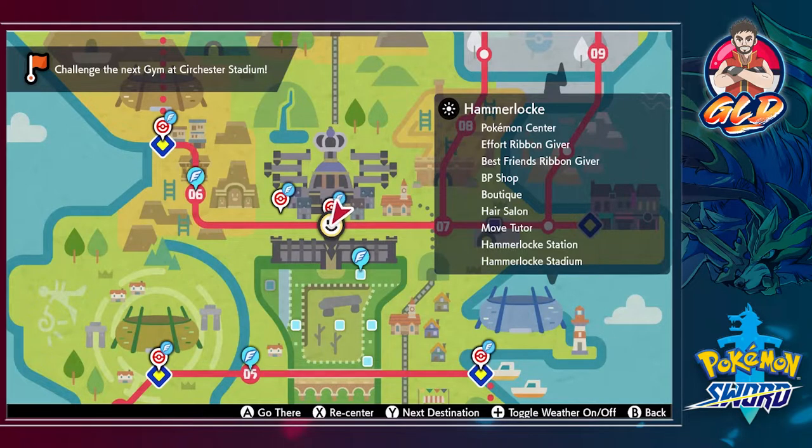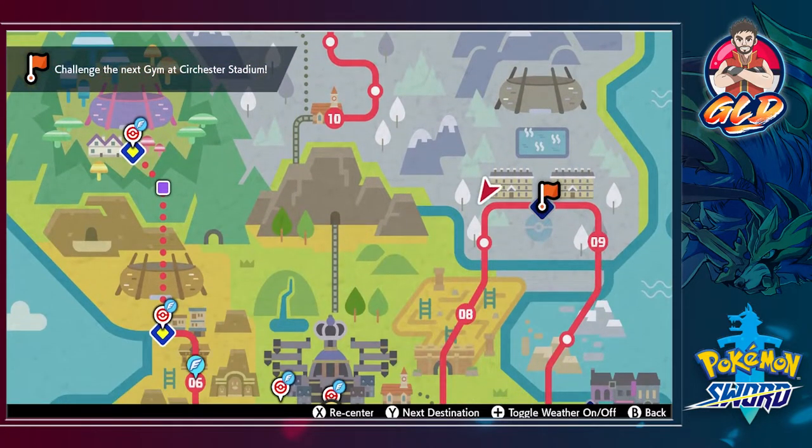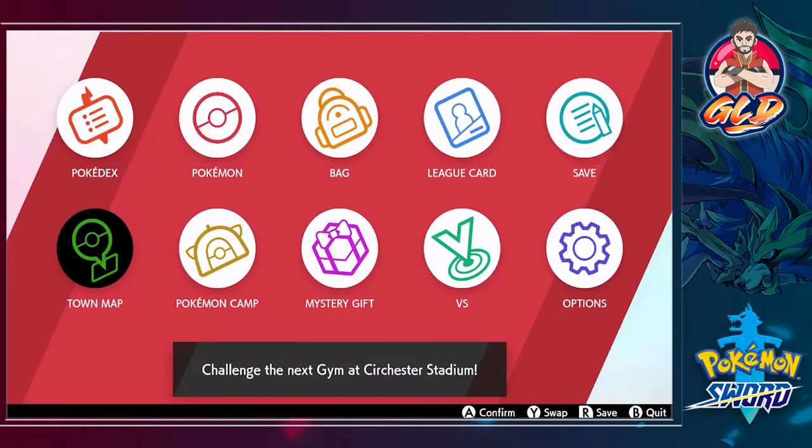Okay, so the next gym is Circhester, and it is all the way up right here in this frosty area. We have to actually cross Route 7, I believe. Or maybe we can go right here - it could be one or the other.